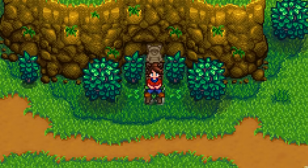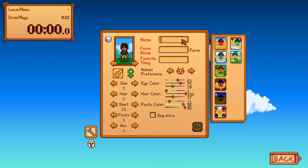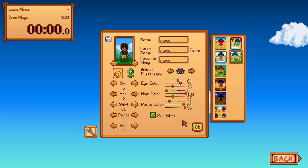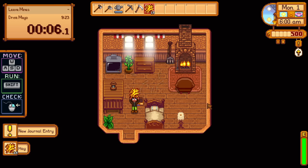That's enough planning, let's get into the run. I'm just going to randomize a character here. I think you're supposed to show that you don't have a seed put in. Use legacy randomization probably could have some effect on the run, but that's yet to be seen. I'm going to move my bed closer to the door. No parsnips from the box here, but that's fine.